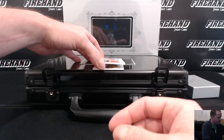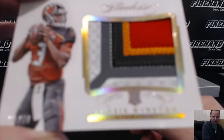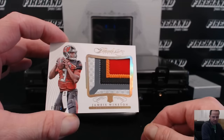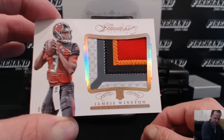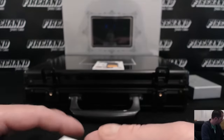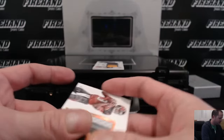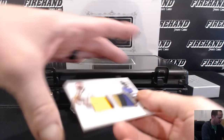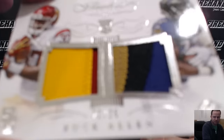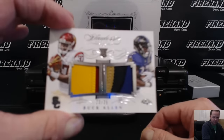Rookie Jumbo Patch, Gold — Jameis Winston, 5 out of 10. The Bucks and Big D, that's nice. Go Trojans! Javorius Buck Allen, USC Patch and Ravens Patch, 22 out of 25 — that one goes to two. Another combo: Cincy Sports Fan with Bengals-Ravens.